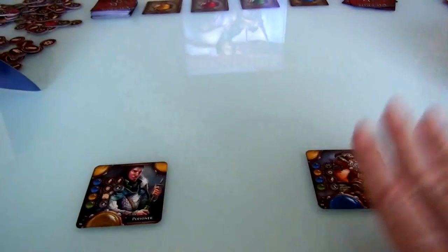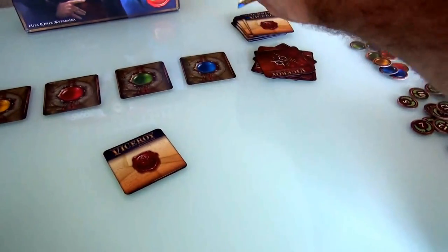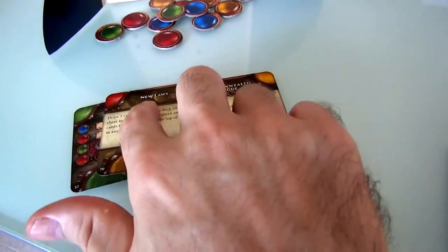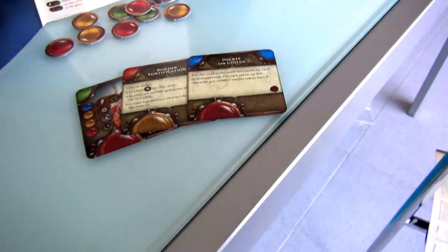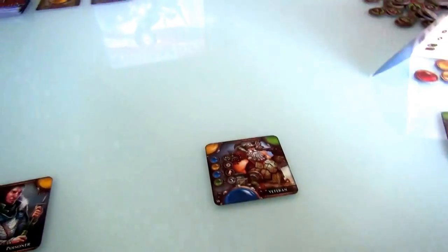After we've done that, everybody starts the game with two law cards as well. So my starting hand has the Enchantress, a law card called New Laws, and the Commonwealth League, while Jen's secret hand is the Cutthroat, Border Fortification, and Decree on Guilds. All of these cards can be built to our pyramid, and the higher they get built, the better they are.